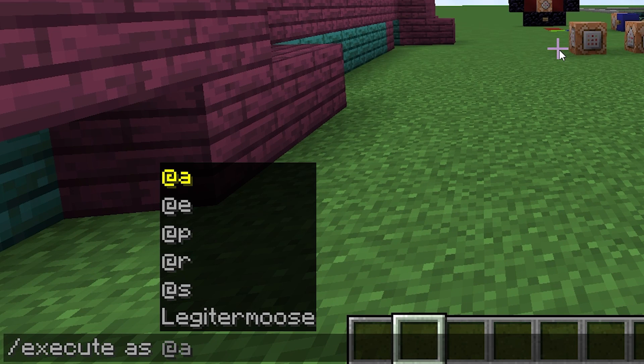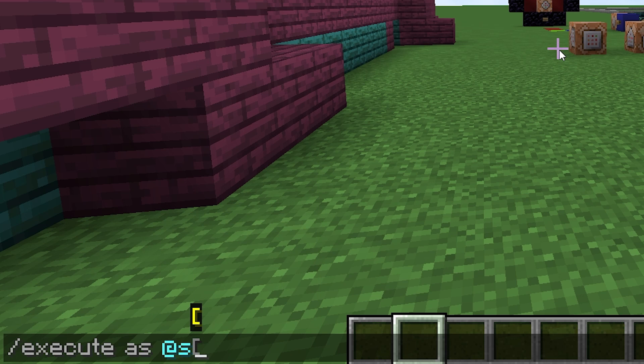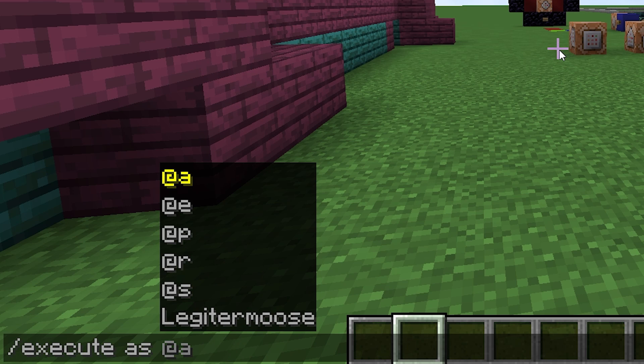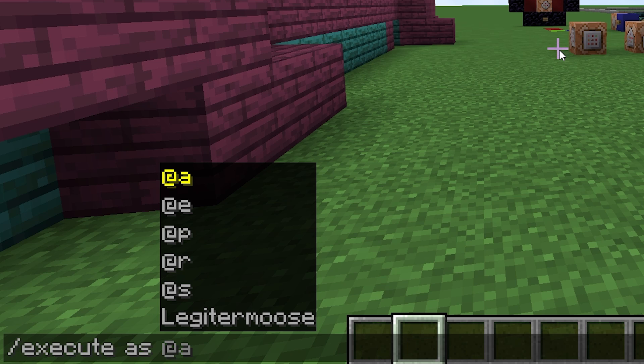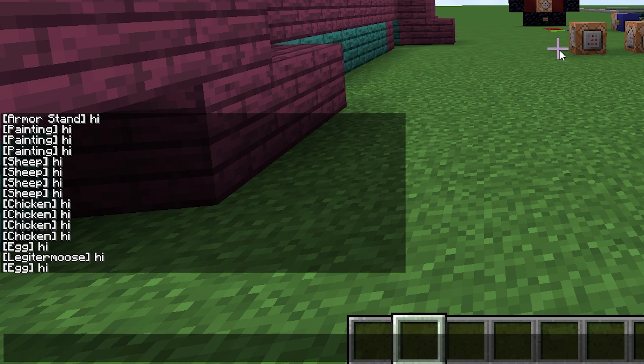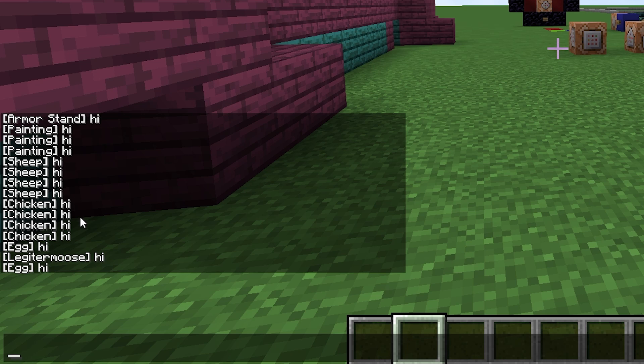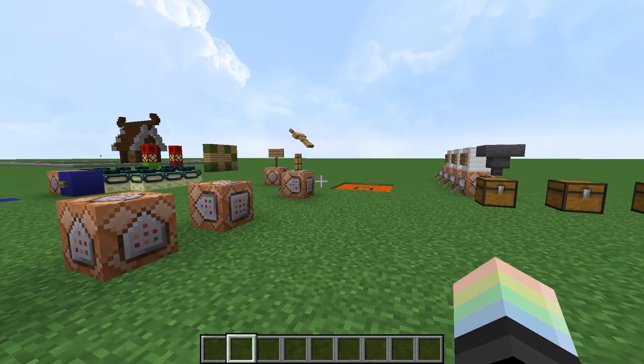But it gets more exciting when we learn about slash execute as. This is our first modify subcommand. Execute as changes the person who sent the command to whatever player or entity you choose. So if I execute as @s, that would do exactly the same thing — that's just for the player who runs the command. Instead, we're going to execute as @e, run, say, hi. And look at that — every entity has just said hi. Armor stand, three paintings, four sheep, four chickens, an egg, Legitimus, and one more egg.